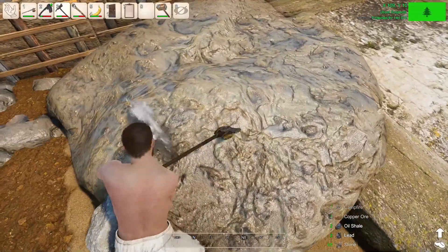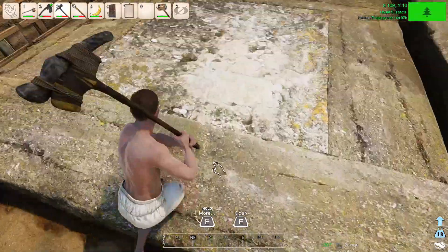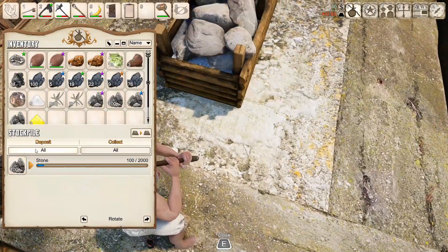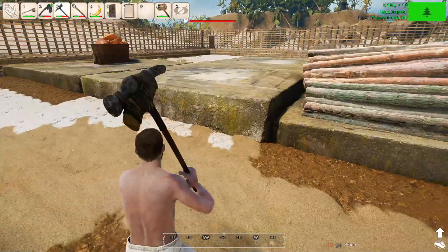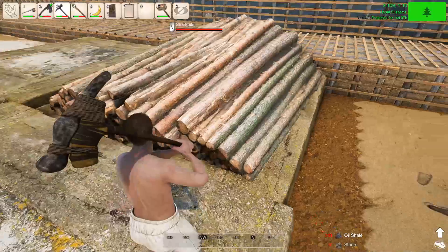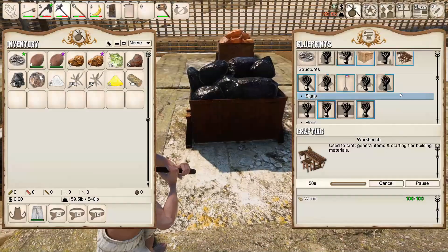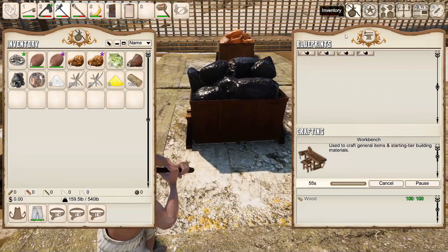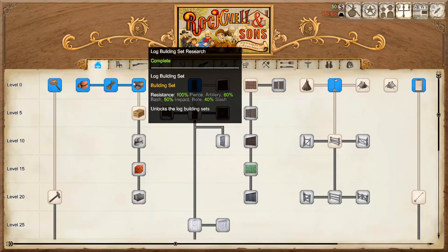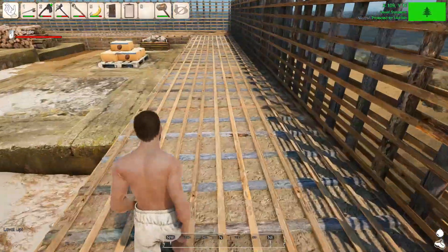I'm all right with it coming back right now because I kind of need it. Let's drop all the stone in here and drop all the oil right in here. Grab 100 wood and we'll make our workbench, then look at the catalog and see what we can build. I just got another level - I'm level 16!